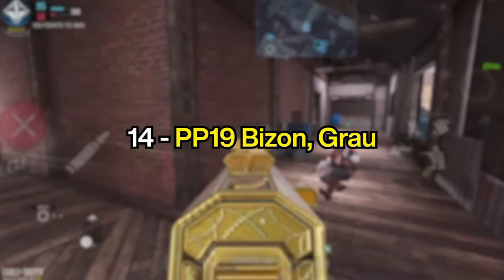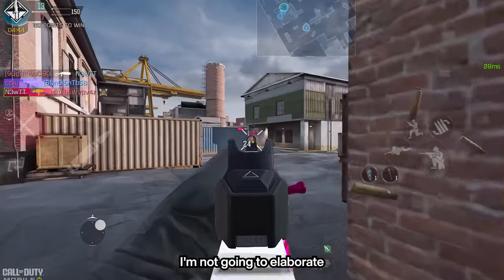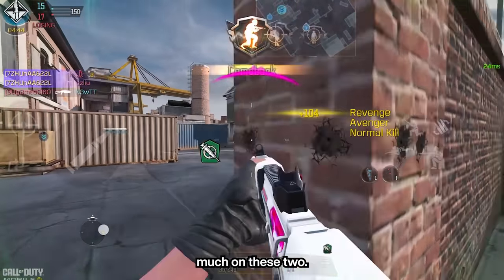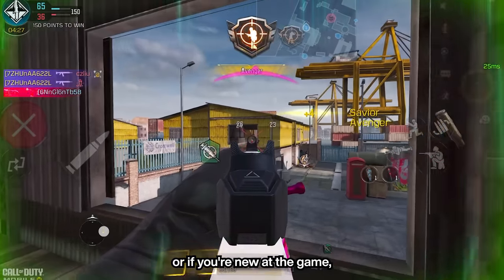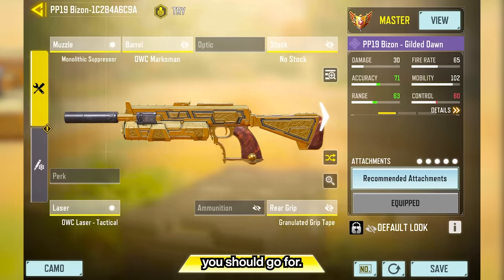At number 14, we have the PP19 Bison and the Grau. I'm not gonna elaborate much on these two. They are two beginner-friendly weapons by excellence, and if you're feeling tired or if you're new at the game, these are the two weapons you should go for.